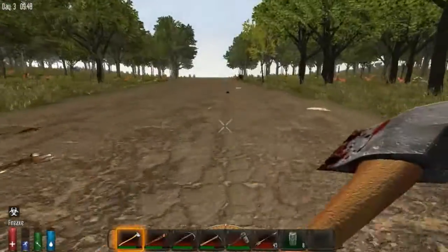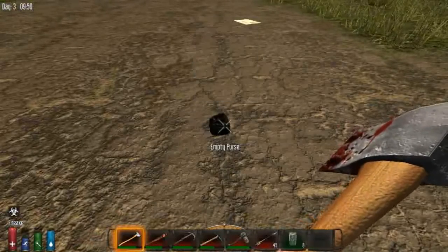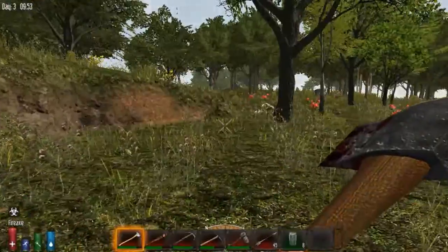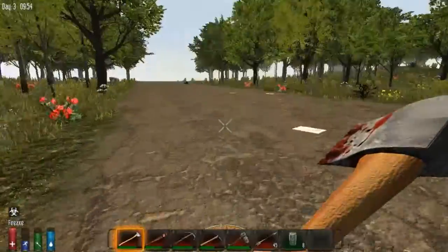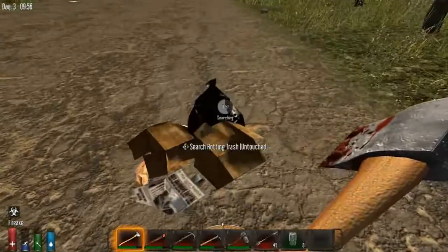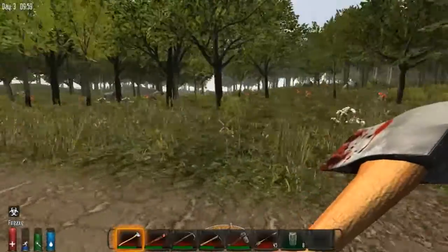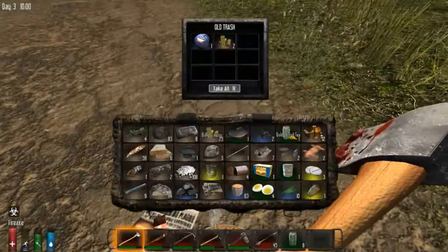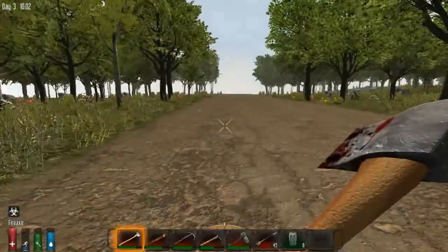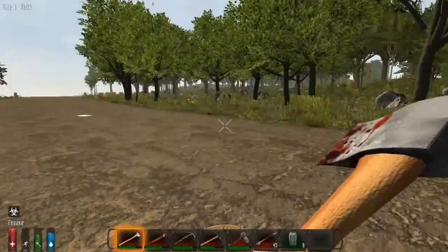Exploring around — this is the thing with random gen worlds. Sometimes you're going to find a whole lot of nothing. Not much going on, not really any zombies, not any buildings. We are finding some more scrap metal, which is good. Just keeping a lookout for anything interesting in the forest. These tin cans I keep throwing away are used to make mines and stuff, which is more something I'd be interested in doing later. They're common enough that I don't feel any need to cart them around just yet.